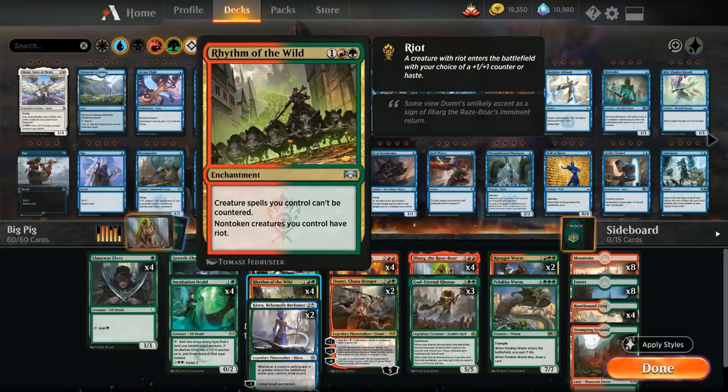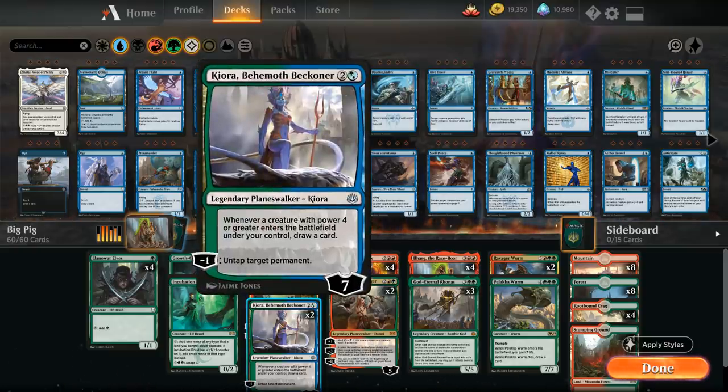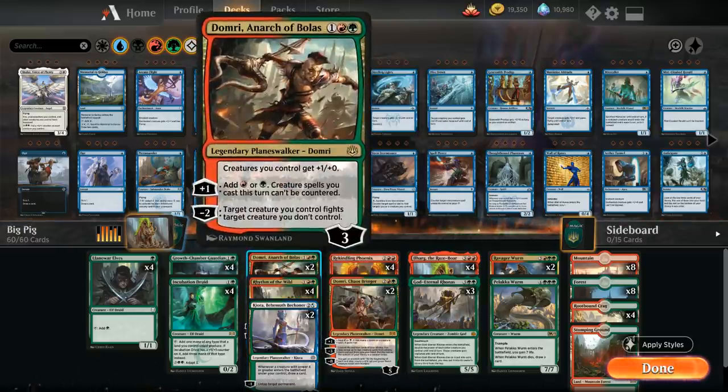At 3 mana we've got 2 copies of Kiora Behemoth Beckoner, which can help us ramp by untapping target permanents with the minus-1 ability to generate 1 more mana. Whenever a creature with power 4 or greater enters the battlefield under our control we get to draw a card, so Kiora doubles as a nice card draw engine. We also have 2 copies of Domri Arch of Bolas, with the static ability giving our creatures +1/+0. The plus-1 can also help us ramp, adding red or green and making our creatures uncounterable — helping alongside Rhythm of the Wild against counterspells. The minus-2 gives us removal by letting a creature we control fight an opposing creature.